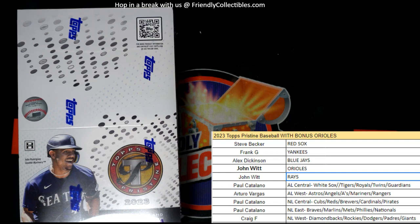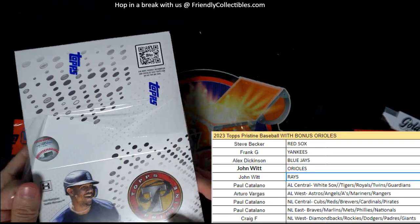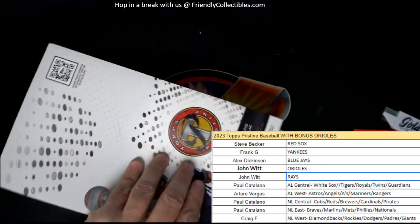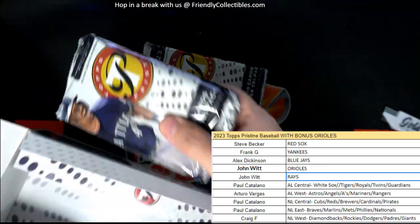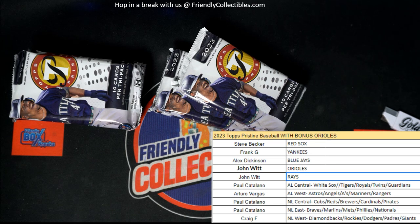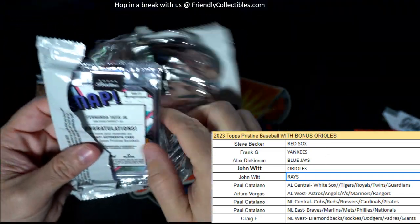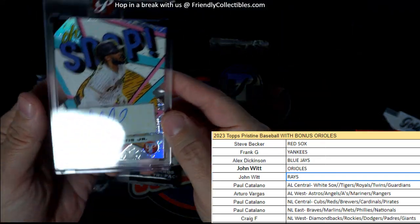All right, let's do it, man. Here we go — Pristine Baseball. This stuff is just gorgeous, flat-out gorgeous, man. Pristine always looking so good. This is 104 that we're doing now. All right, let's have a fun good break; let's see what we can pull. We'll set the pack here and — wow, look at this, man. This is huge.